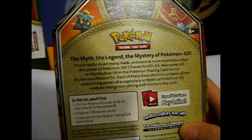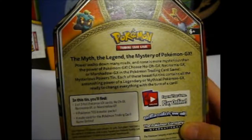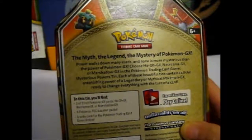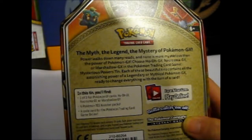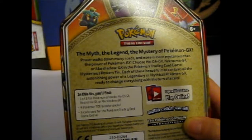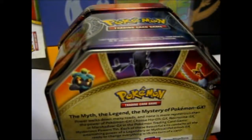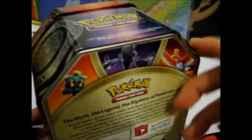Each of these beautiful tins contains all the astonishing power of a Legendary or Mythical Pokemon GX, ready to change everything with the turn of a card. In this tin you'll find one of three Pokemon GX cards — Ho-Oh GX, Necrozma GX, or Marshadow GX — four booster packs, and a code card, which I'm guessing the only thing you'll get is the GX Holo card in the tin.